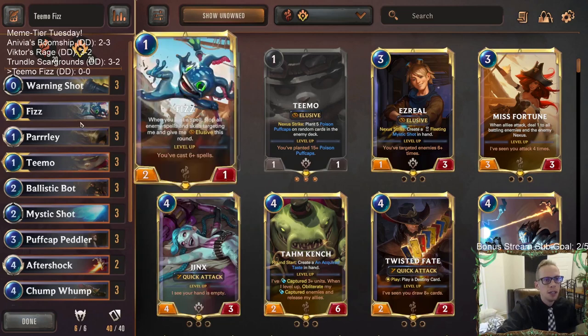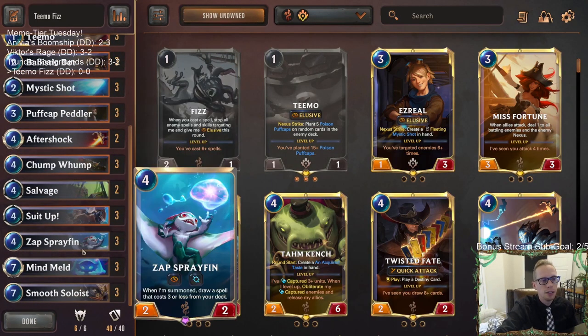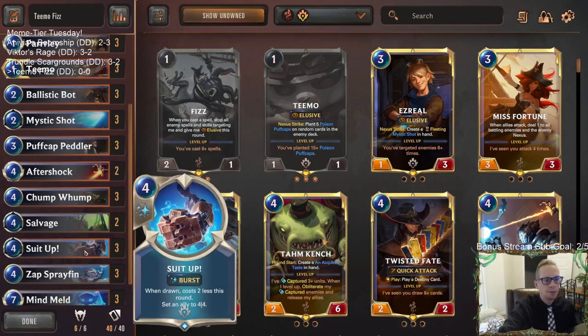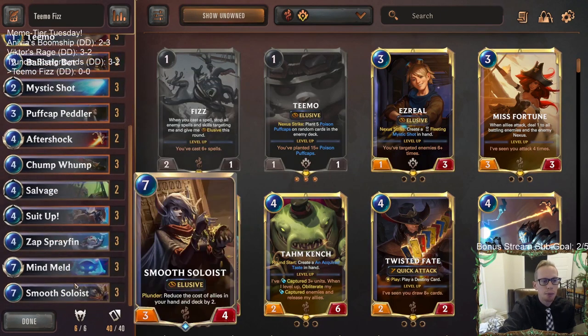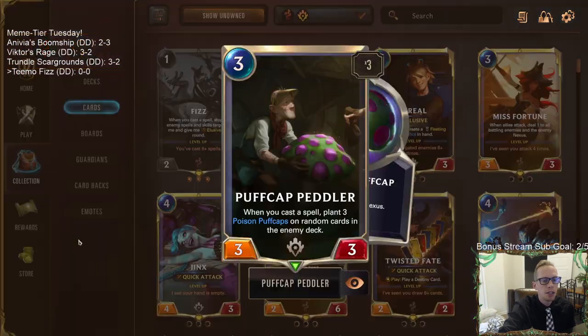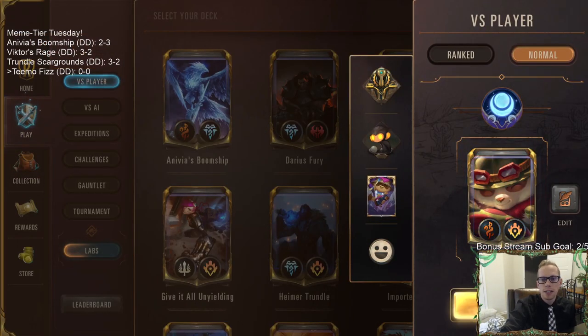Fizz wants us to play spells too, so the deck is all about playing a bunch of spells, having elusive threats, maybe playing eight spells and making our elusives into eight-eights. Suit Up is going to be pretty good at protecting both of our champions Fizz and Teemo — but even Suit Up on a Ballistic Bot, Puff Cap Peddler, or Zap Sprayfin can help save those cards. We also have Salvage for card draw, good removal, and ways to give opponents Puff Caps with the Puff Cap Peddler.